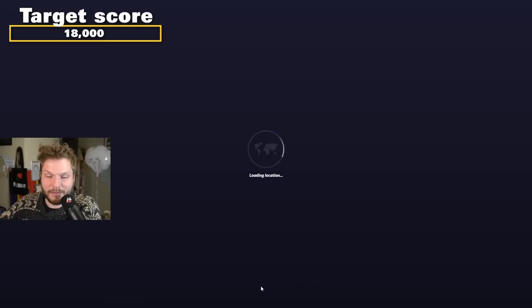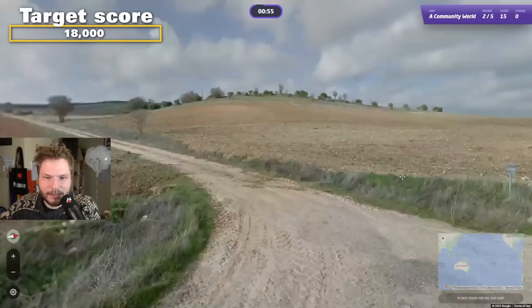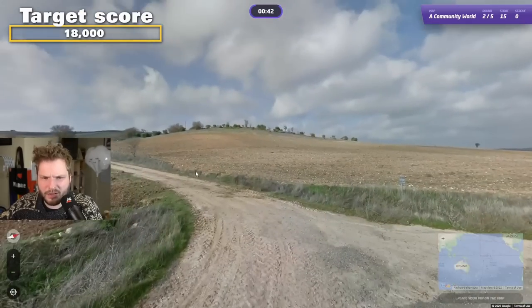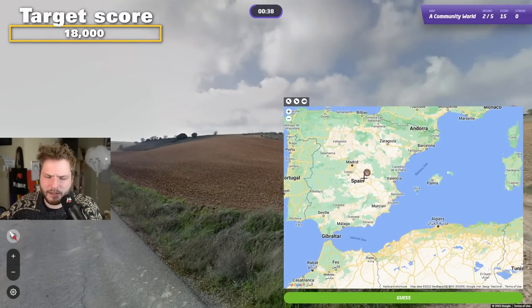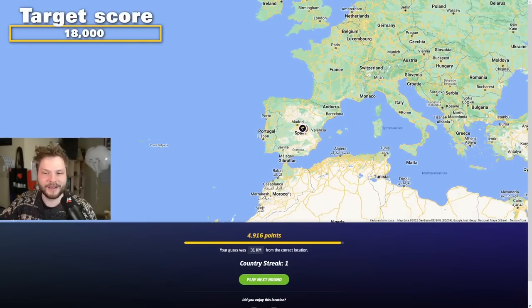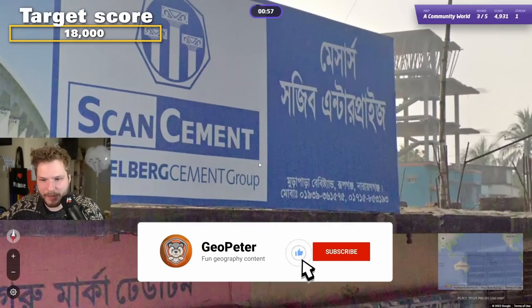We really can't make any mistakes with a first round like that. 'De Caza' — so it should be somewhere in Spain. Spain is a pretty big country, let's go kind of central. Not bad — 31 kilometers away. Pretty good, that's exactly what we needed.